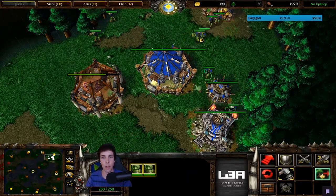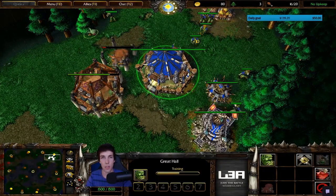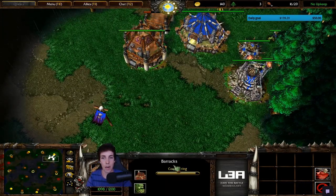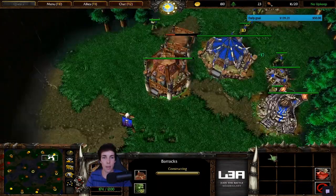Stay on lumber until 16 out of 20. At 16 out of 20, look for enough lumber to build a burrow - you'll have it when your first two peons return from lumber. Build another burrow on the other side of your great hall so you can defend from both sides. Your barracks goes on control 3.